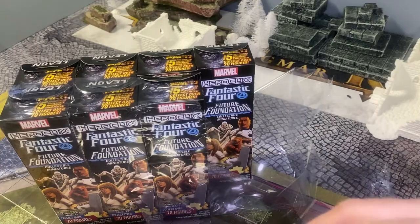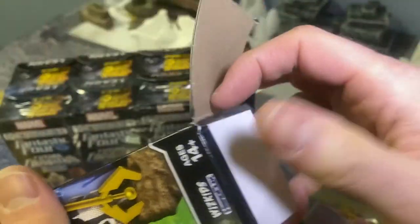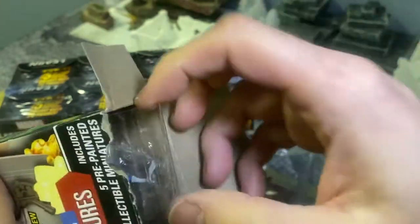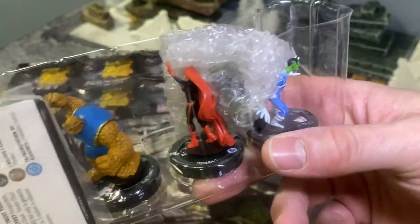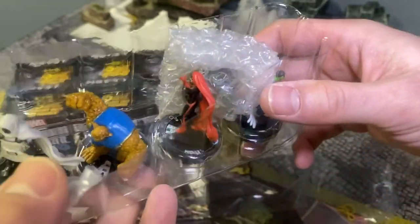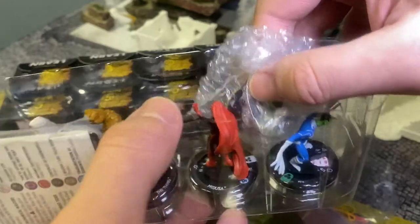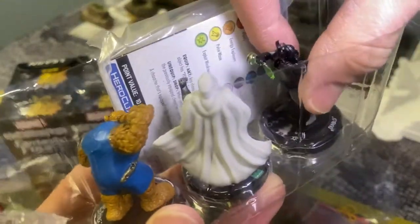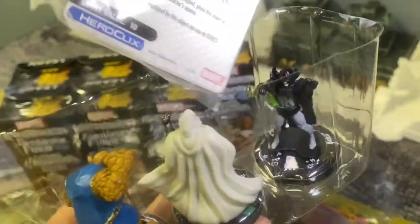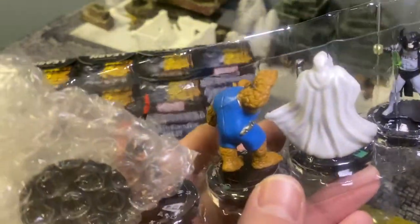Nothing super awesome yet. We want it super awesome — a second chase would be really cool. I'll hold my breath. More bubble wrap. Let's see what is in the bubble wrap. Oh, finally — I haven't pulled a Doom yet. It's actually the bubble wrap I wanted. It's Dr. Diablo. Yeah, Dr. Diablo.